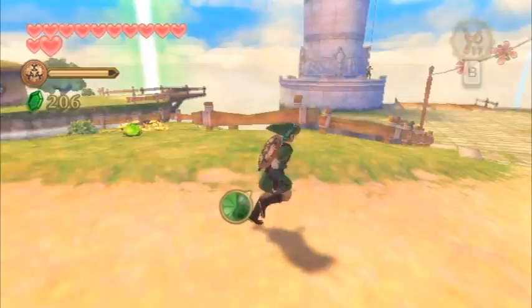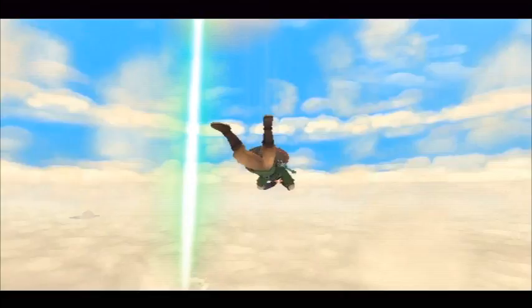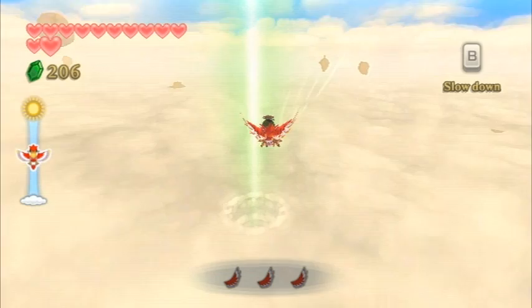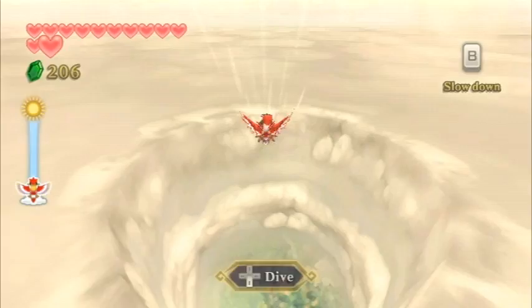That pretty much covers all the side quests we can do up to this point. Our next main quest destination is the Sealed Grounds in the Faron region, as mentioned by the woman at the Temple of Time. Just fly on over and that wraps up this video. The next video will start immediately with a cutscene when we enter the green beam of light, so enjoy that cutscene at the beginning of the next video.